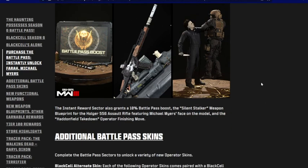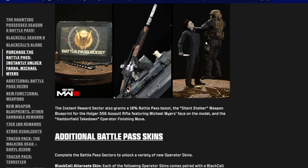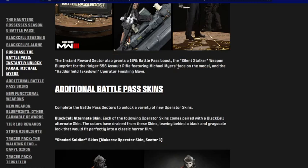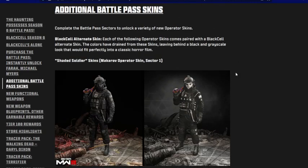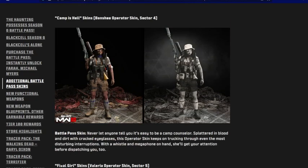Black Cell owners will get a battle pass boost — 25 tiers if you're on PlayStation, 20 tiers if you're on Xbox. You get the Michael Myers finishing move blueprint and the battle pass boost. There's also the Shaded Soldier skin for the Makarov operator skin in Sector 1. Black Cell is on the right, normal is on the left — looks alright.